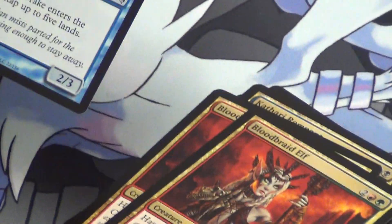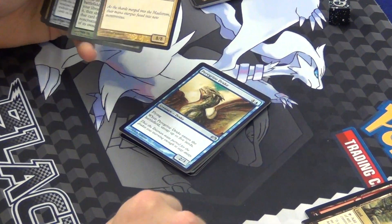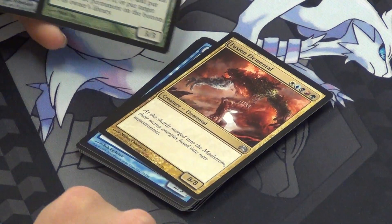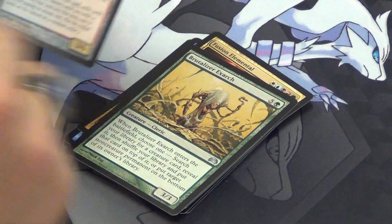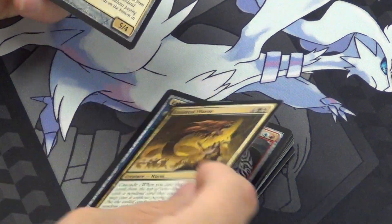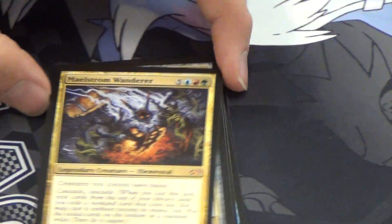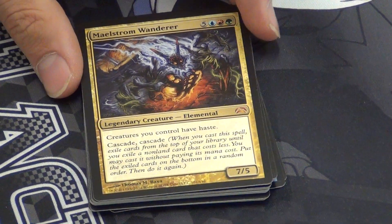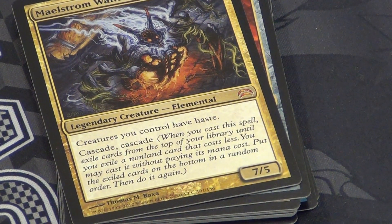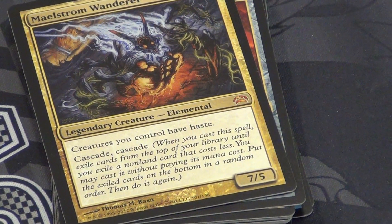Two Bloodbraid Elves — really good 3/2 haste with cascade. One of the crazy guys from Urza's block comes into play and untaps lands equal to mana cost. An 8/8 for rainbow. Brutalizer Exarch. A new card — Therium Horn Sorcerer, you can return it to your hand and cascade freely. Enlisted Worm, a big fat cascade. Enigma Sphinx, a big fat cascade. And then Maelstrom Wanderer — the big legendary 7/5 with Fervor and double cascade, so when you play him you cascade twice.